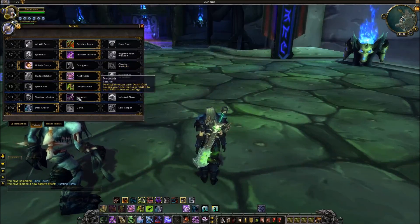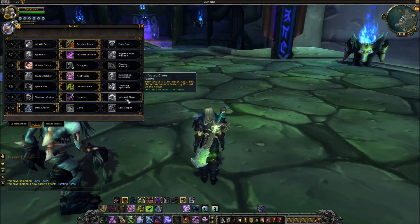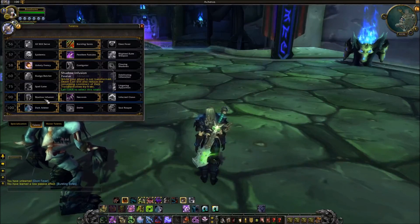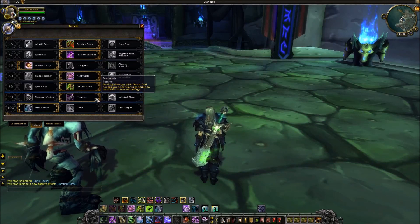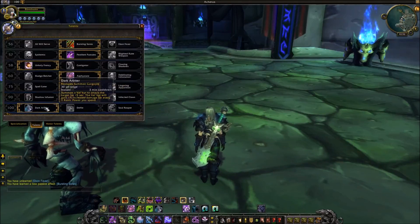And here, Necrosis: dealing damage with Death Coil causes your next Scourge Strike to deal 25% more damage. It just seemed like that was the right choice. Because in PvP, these fights either last really long or really short when you're playing DPS, so this is just the flat-out biggest DPS increase for arena, in my opinion.